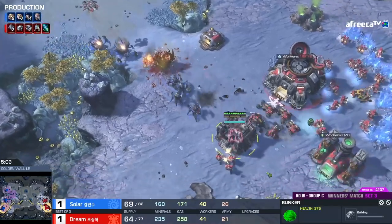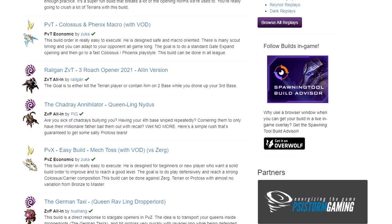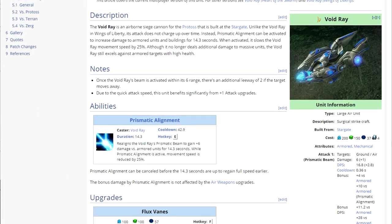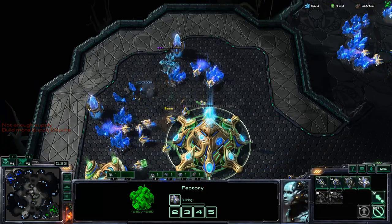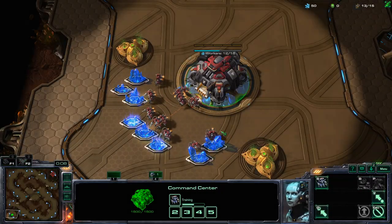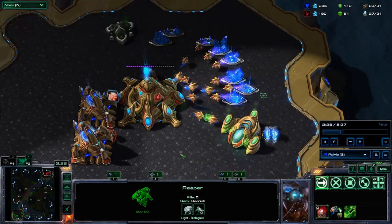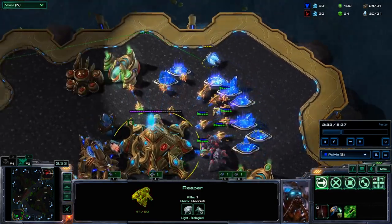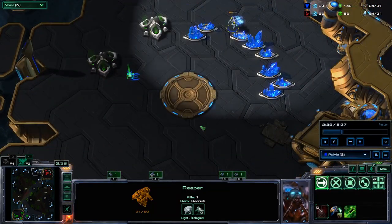The better you get at scouting, the more signals you'll be able to pick up and the more ready you'll be to deal with what's coming. Studying popular build orders can help — the more you know about what strategies are out there, the better you'll be at recognizing common patterns. You can also get a lot out of building your game knowledge: unit stats, upgrade research times, and tech trees. But getting better at scouting takes more than just experience — it takes deliberate practice. Sharpen your instincts. When you scout your opponent, even if you have no idea what you're looking at, always take a guess. Just go with your gut — maybe even say it out loud: "I think it's gonna be dark templars." Even if you're wrong, at least you had a plan.